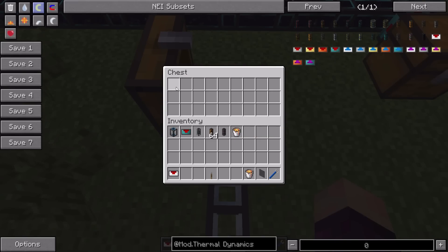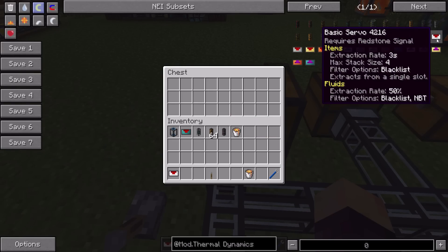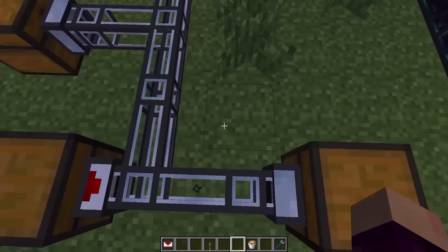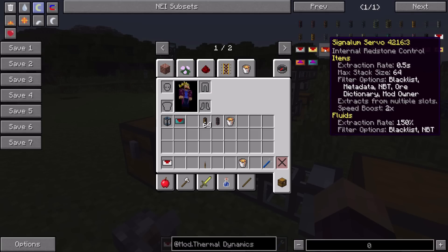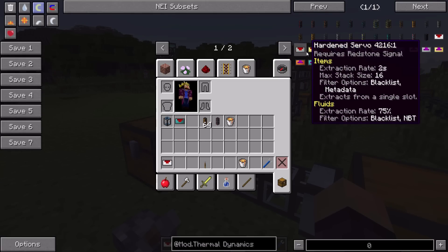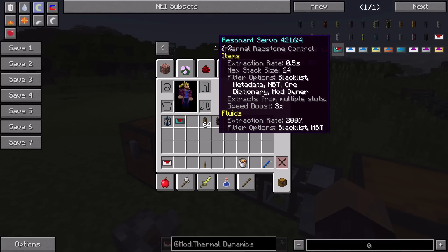The basic servo is really slow - extraction rate of three seconds, meaning it takes three seconds to pull something out. As you upgrade the tiers, it gets faster: two seconds, one second, 0.5 seconds for the top tiers. Higher tiers also offer better features like stack size upgrades, blacklist, metadata, MBT, ore detection, and mod owner filtering - mod owner being a particularly cool option.